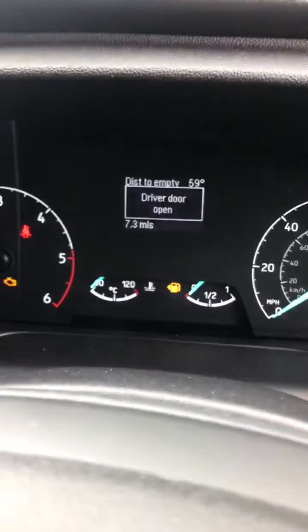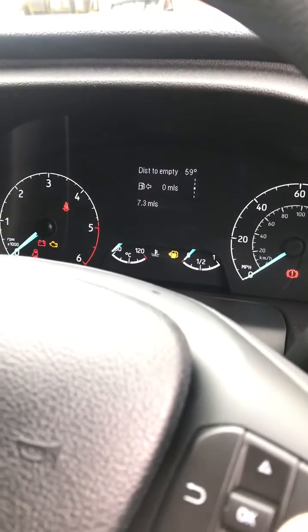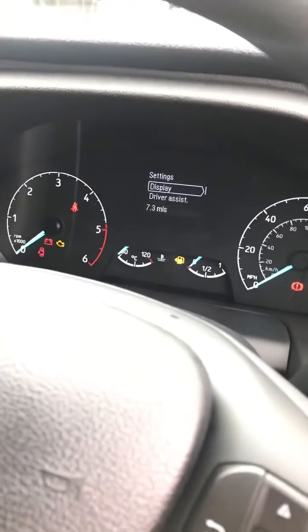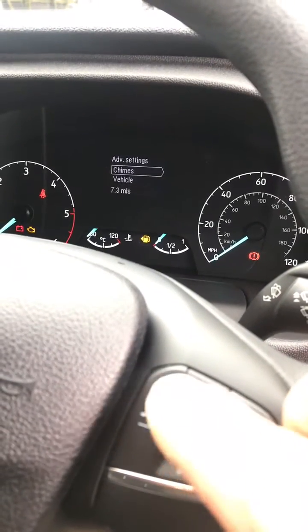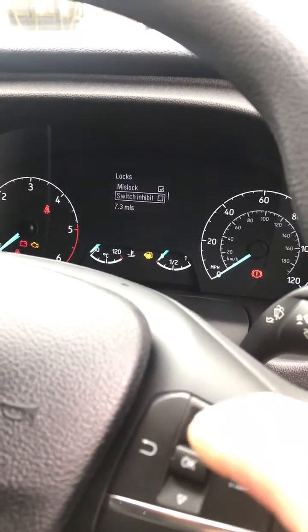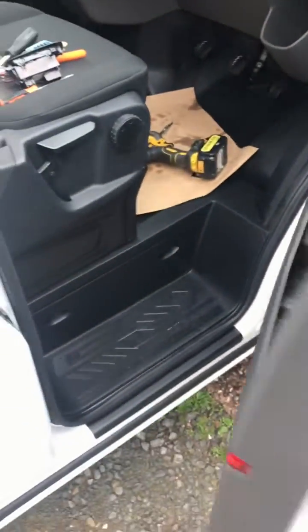I'll just get this in my shot. Clear the warnings, press your menu button, go down to advanced settings, select vehicle, select locks, select auto unlock. Leave it on - inhibits turned off. So lock the van.